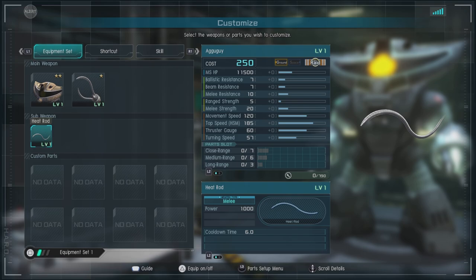Then we have the heat rod, which they don't list the range on either, but it's a ranged attack. It fires the heat rods out forward, very close to what you would see the Guff doing, and it can stagger.